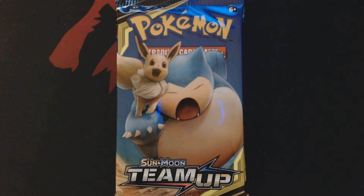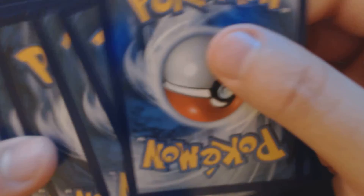Let's start cracking these things open and seeing what we get inside. This is the left rear corner of a sealed booster box. Something interesting this way comes...